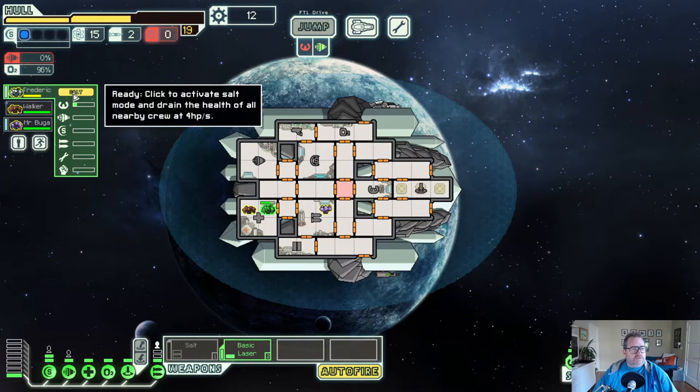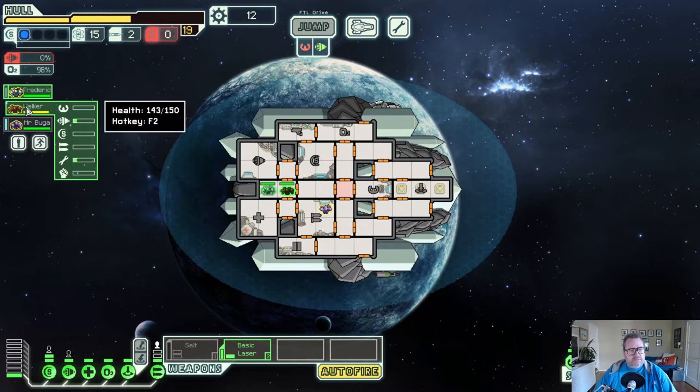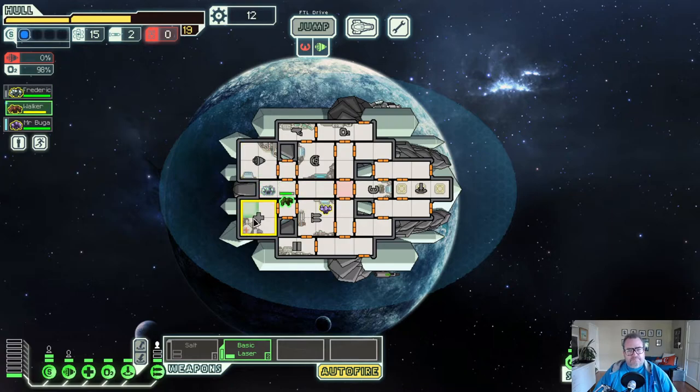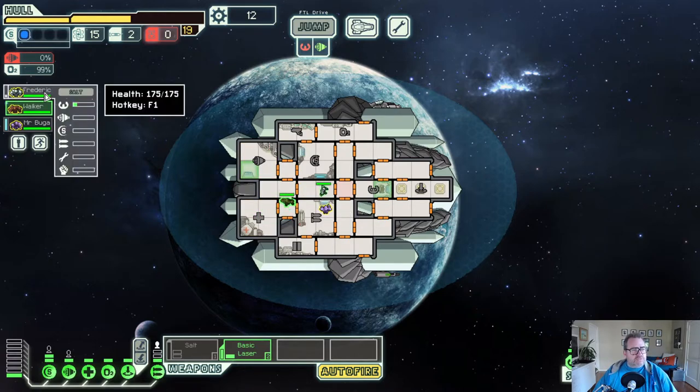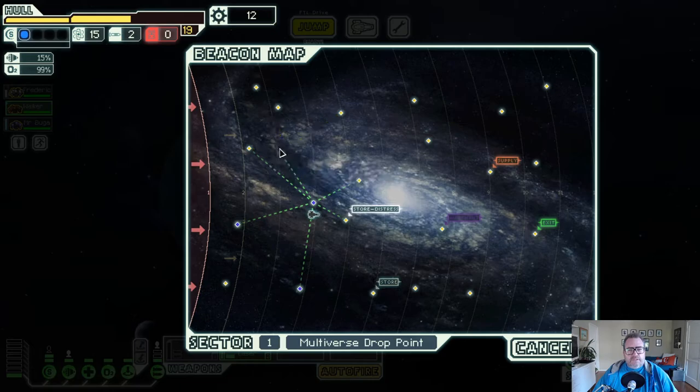Salt Man is at 175/150 health. Click to activate Salt Mode and drain the health of all nearby crew - does that include our own? Let's see. Activate Salt - yes it does! How far does it extend? Just one room? I should have done it over here with two spaces between. I wonder if it's everyone in the room. The crystal crew can lock down the room too. Let's head up this way.